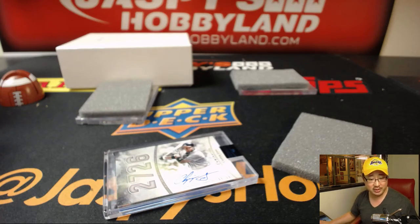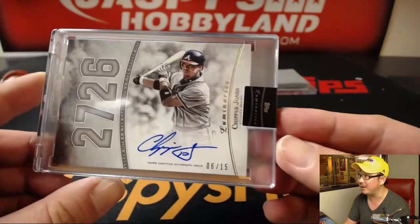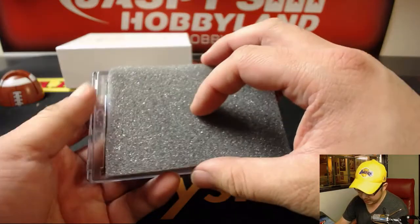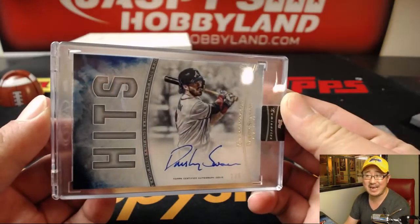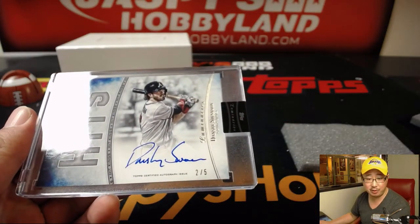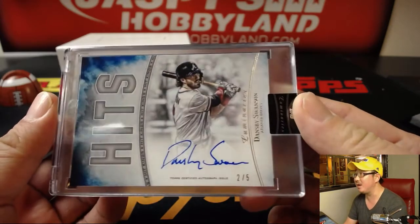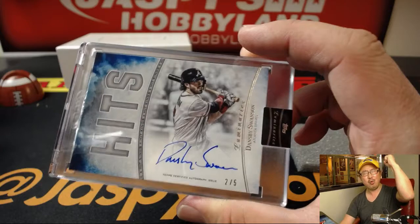Chipper Jones — probably one of the best switch hitters in our generation, at least in the last 30, 40 years. He hit .304 from the left side and .303 from the right side. That kind of consistency is pretty great. This one over here was Hit Kings, two out of five — Dansby Swanson. So a couple of Braves in a row, but this is a random player break. This goes to Mary Lou, who got randomized Dansby Swanson, and she gets a train whistle. All aboard the Big Hit Express — whoop whoop.